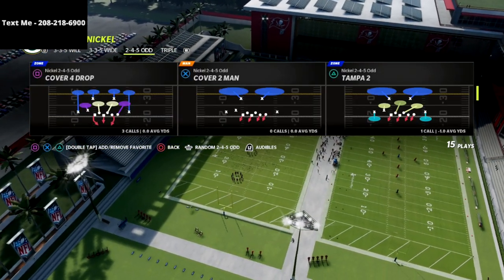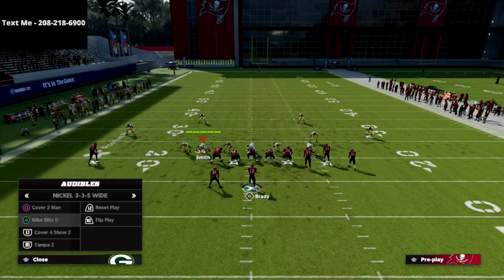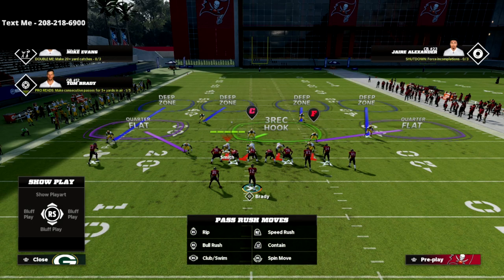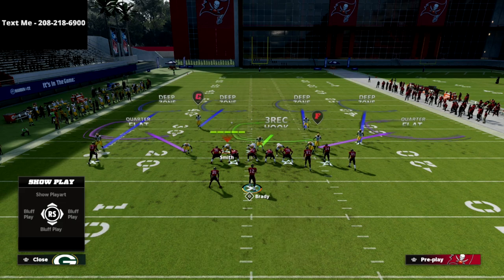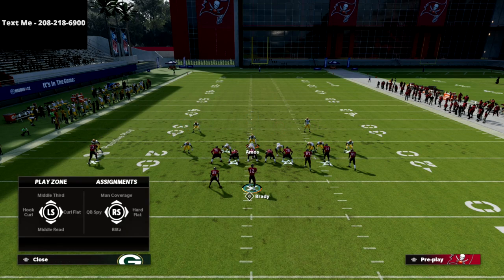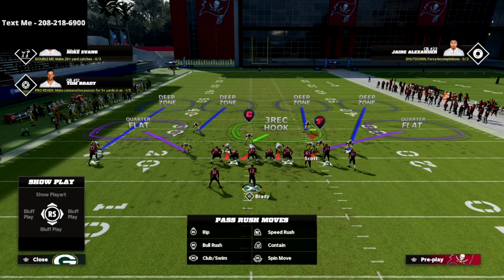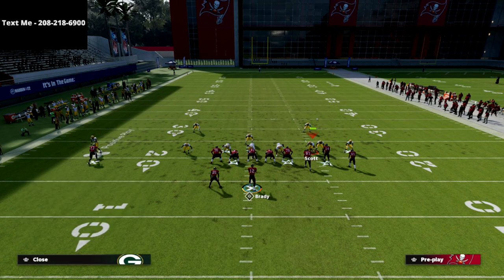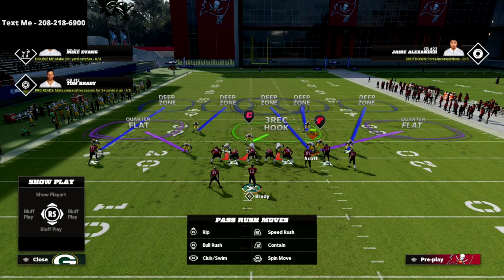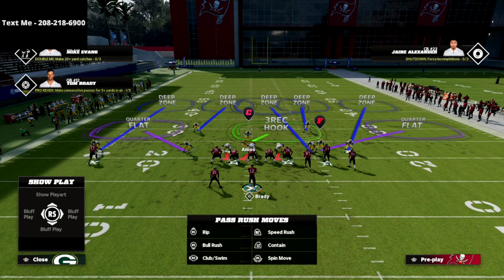We can sub in our linebackers and audible to 3-3-5 wide from 2-4-5 odd to create this incredible coverage. I'm going to come out in the Nickel 2-4-5 odd Cover Four Drop, then audible one click over to the 3-3-5 wide to play some match defense. Because we made this audible, the game actually recognizes the right-of-screen linebacker as a middle linebacker, so I can put him into a middle third zone — which is exactly what I'm going to do to make this match coverage absolutely shut down.